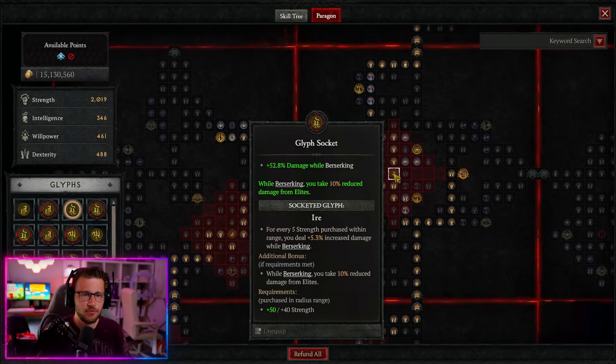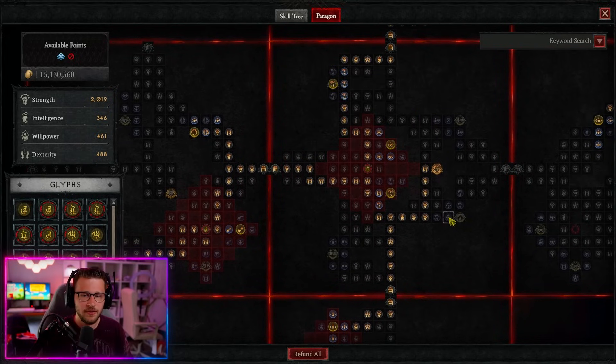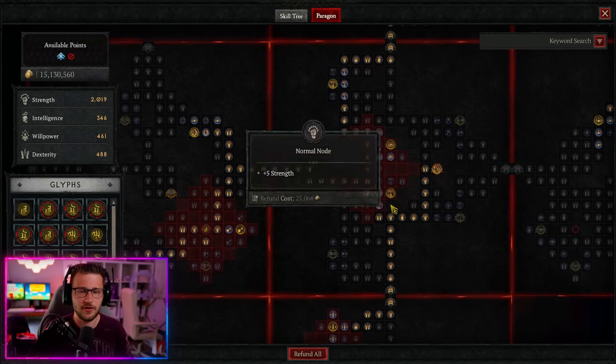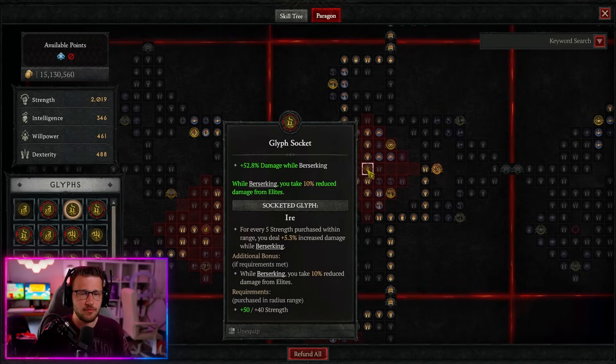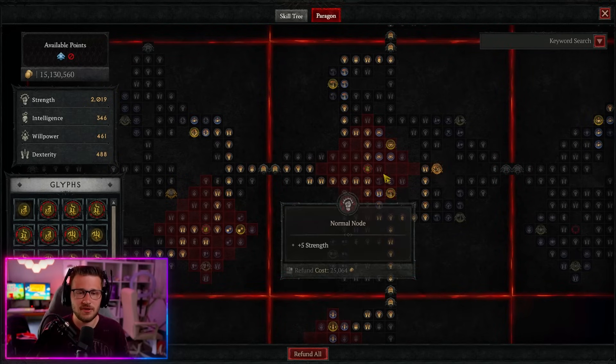Next is the Carnage Board where we take the Iro Glyph. We got rid of nodes for additional damage while berserking because we have that on our gear. We keep the damage while berserking nodes on this side plus the damage reduction nearby. The Iro Glyph gives additional damage while berserking bonuses and 10% reduced damage from elites while berserking. The Carnage node itself gives 2% attack speed per critical strike while berserking, stacking up to 16% — very useful since attack speed is one of our primary stats.